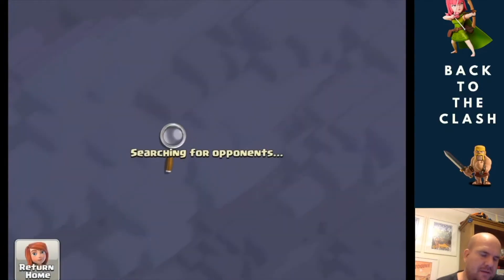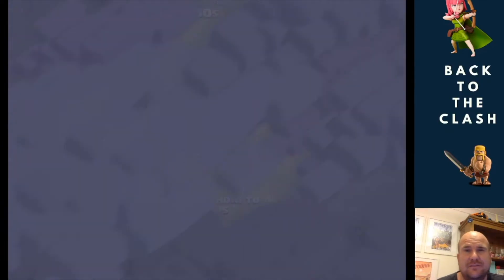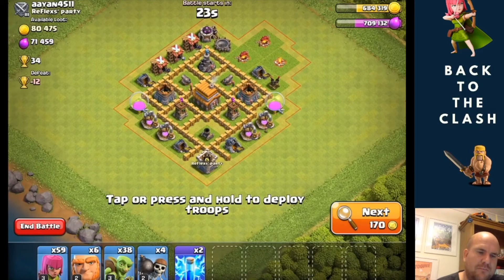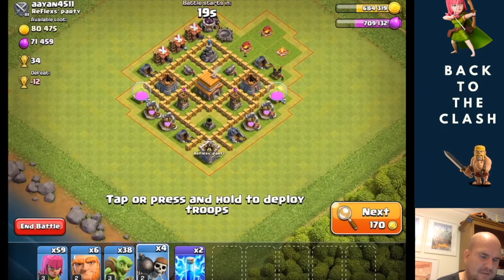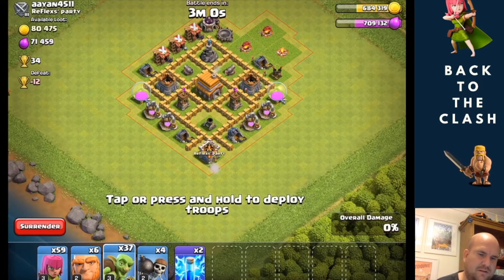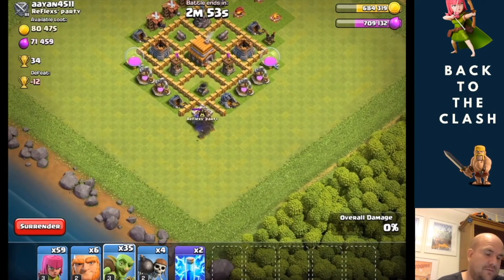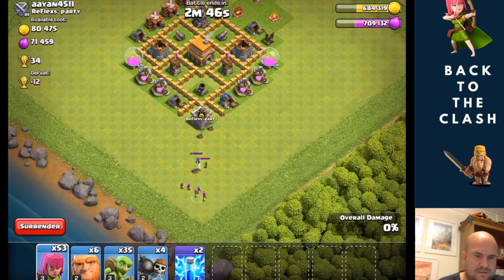Come on. It's typical when I haven't got the camera on, I get all the big bases really easy. Okay, this is getting better. So I'm not going to worry about that Wizard Tower at the top. Let's see if anything comes out. What have we got? Minion. Okay, so here's a little tip for when you have air defenses come out: drop an Archer there and it's going to pull them away from the other defenses, and then do like a little ring around. Done. Easy.